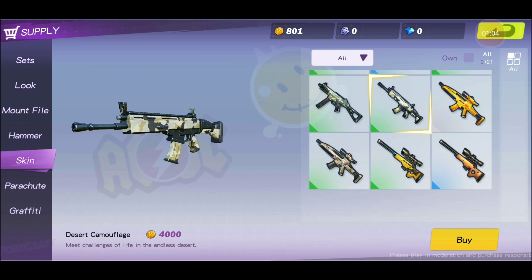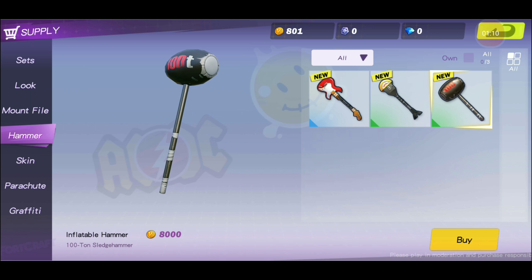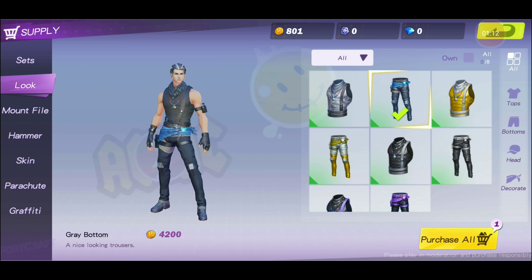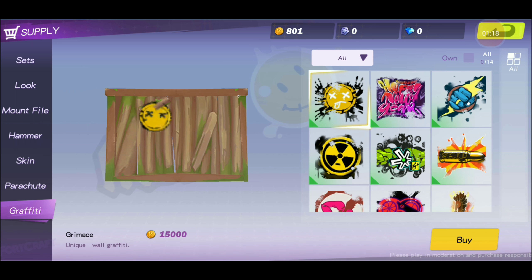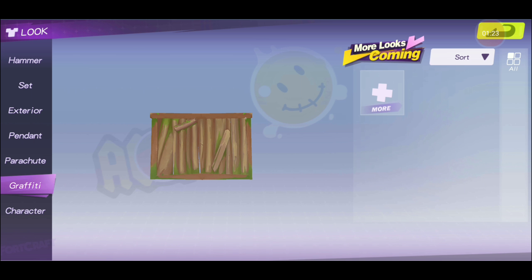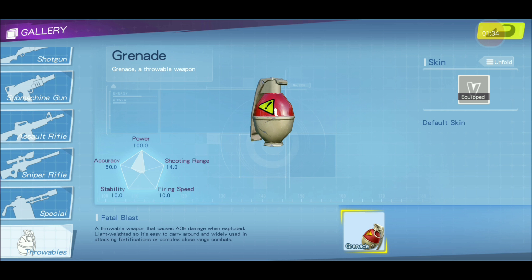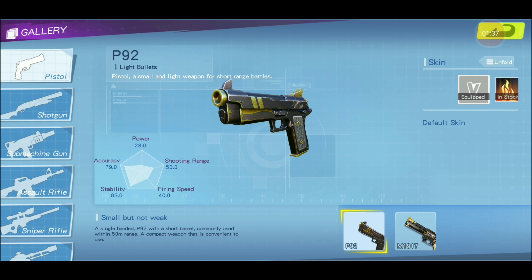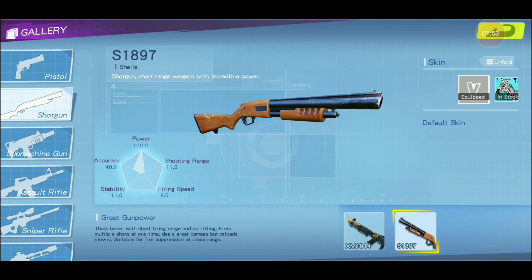And they added skins for the guns. The hammers are the same thing, and the clothes, the same thing. The skins, the parachutes, and the wall graffitis are what they added so far. They also added some other guns. They have the original pistol and revolver. The revolver actually looks really sick — look at this bad boy. It's supposed to be the weak shotgun in Fortnite, and this one's the strong one. You could add a cam on it.